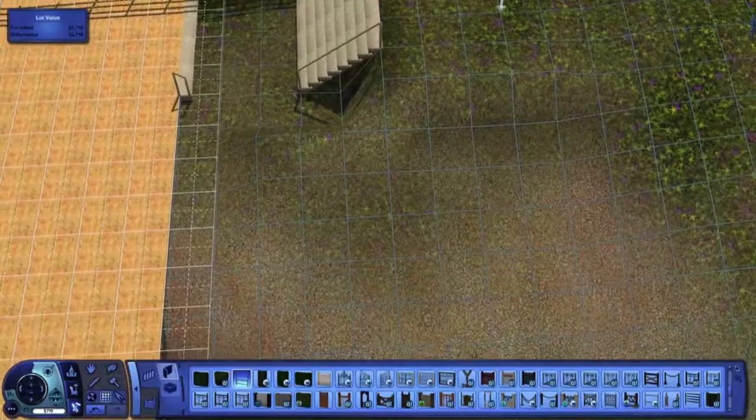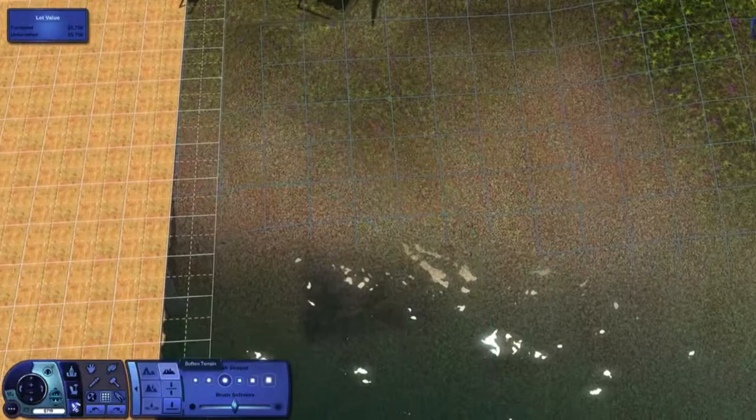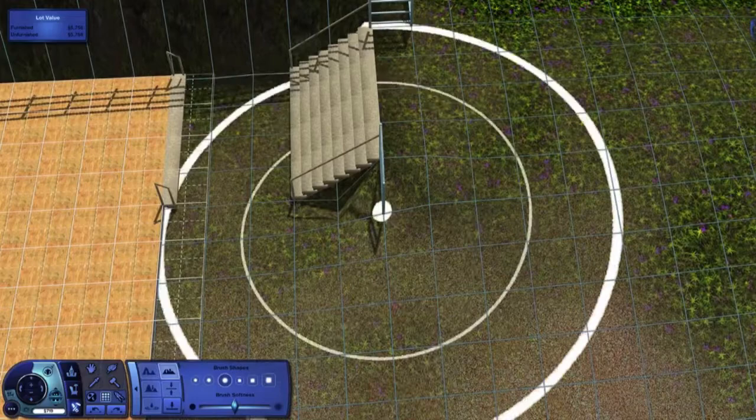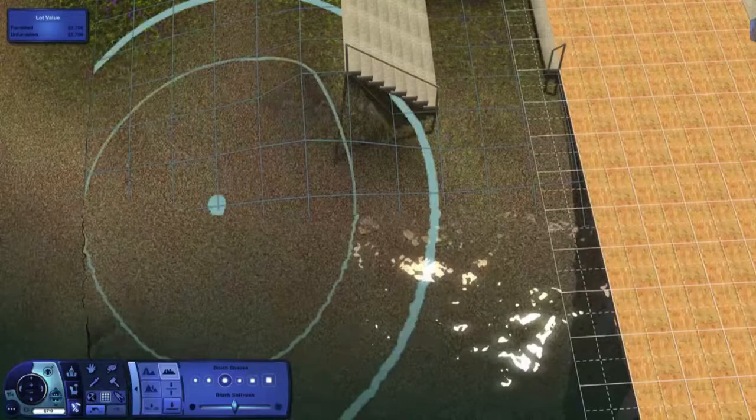I made a mistake and used the wrong terrain tool, and as a result the terrain at the top of those steps is shifting — meaning the sim will not be able to use them. The same thing has happened on both sets of steps. We'll use the tester sim to confirm the problem before we fix it.